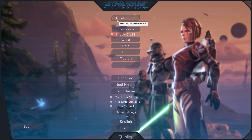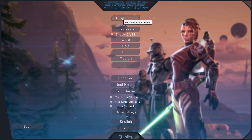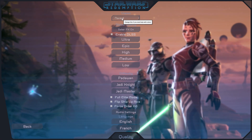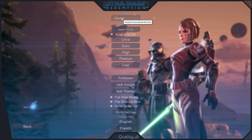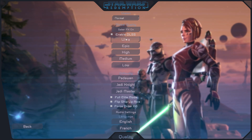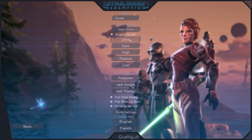These options are stored in the saved data of the game, so each time you configure your game, close it, and restart it, the values will be reused. The same applies to the DLSS settings and the global quality of the game.